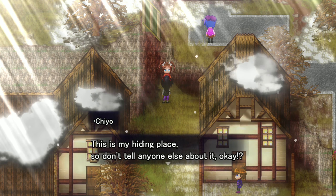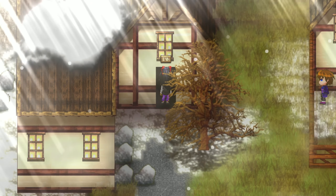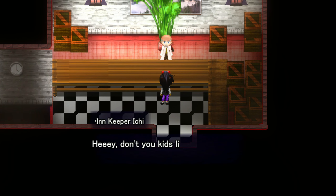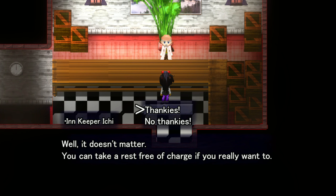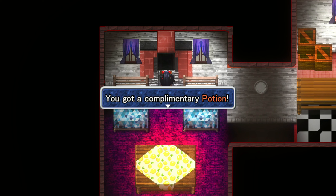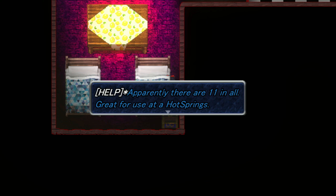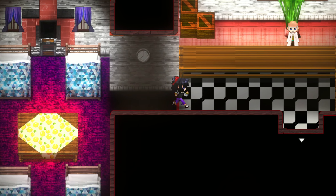This is my hiding place — don't tell anyone about it. Hey, don't you kids live around here? Why would you want to stay in an inn? Well, it doesn't matter — you can take a rest free of charge if you really want to. No thanks. Potion. Bar of soap was found — apparently there are 11 in all, can be great for use in hot springs. Is it like one for each character? Now I have to collect soap.